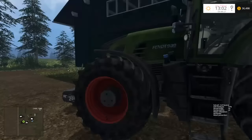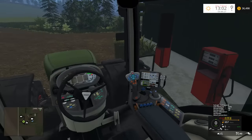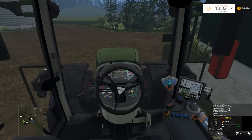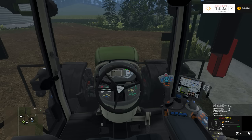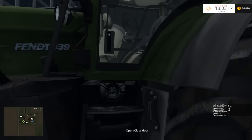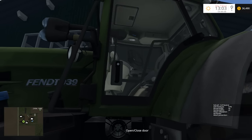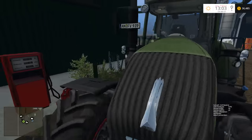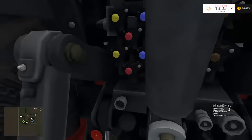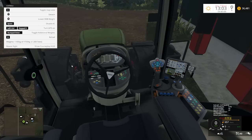Here it is — this is another Fendt 939. It's the same model, same amount of horsepower and everything. The only difference is it's a slightly different model, but it has the same sort of functions: the joystick moves forward and back. This one also has the ability to open and close the door — I think it's R. You can also mess around with some other things like fenders, maybe.